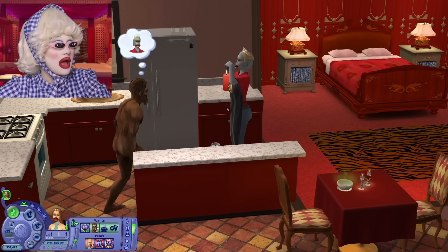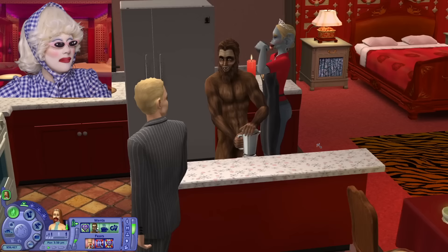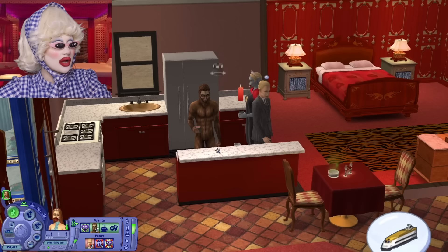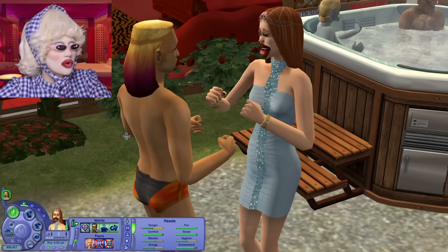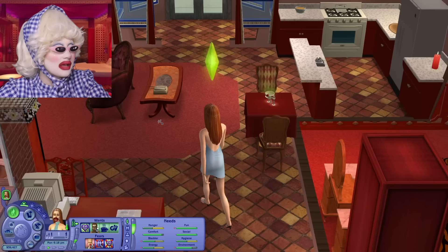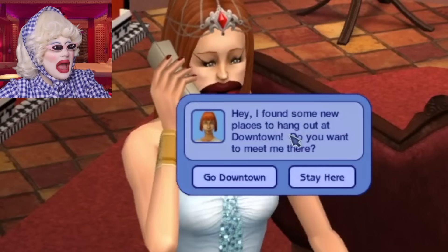We are wolf whistling AJ - yes, we're wolf whistling AJ. Everybody just keeps using my bar - how very dare they? Bigfoot's making a Cosmopolitan. Grotella Williams is going to just melt in there. Is she going to make zombie soup? We're currently having a little dance with AJ because we want to be his girlfriend.